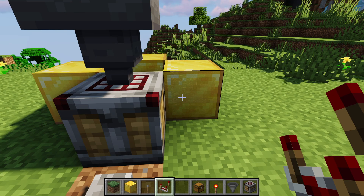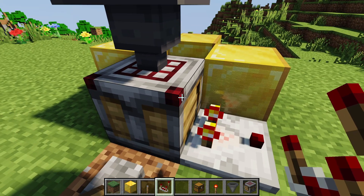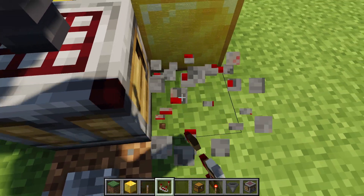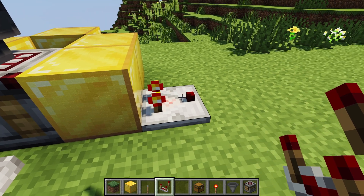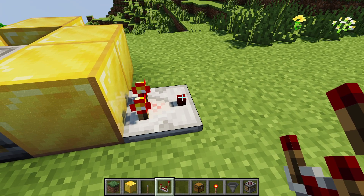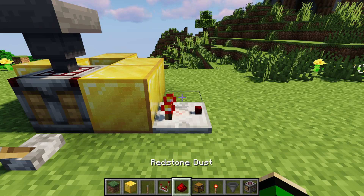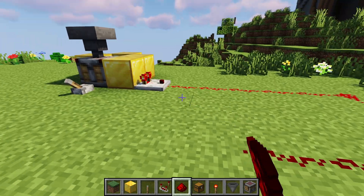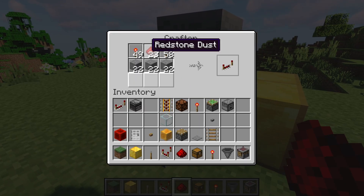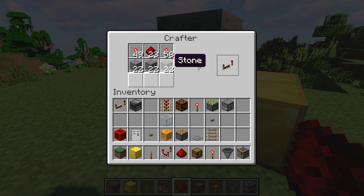The contents of the crafter can be read using a comparator, just like most containers. If you don't know how to do that, you essentially have a comparator facing away from the block, either right next to it or with an opaque block in between the comparator and the block you're reading, and don't have it in subtract mode — the torch in the front should be off. The way the crafter is read is it will read a signal based on the number of slots occupied, not weighted by how many items are in there. So if I had 64 items in each slot, the signal would be the same as if I only had one item in all those slots.